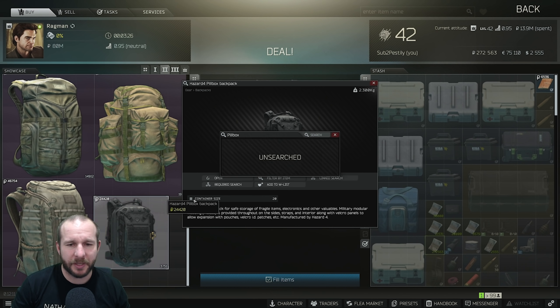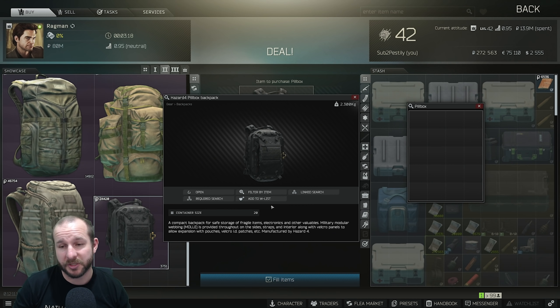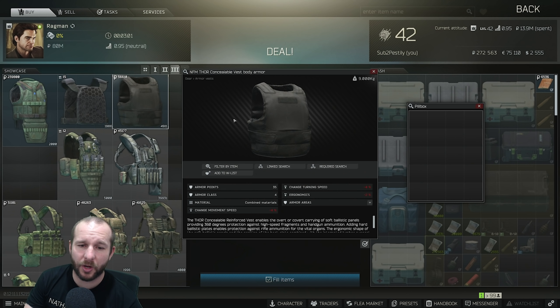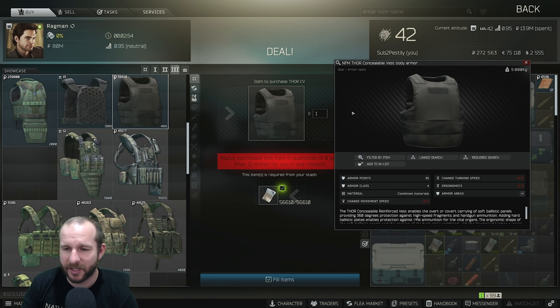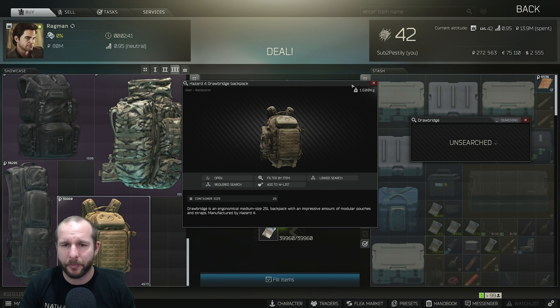There's a new backpack called the Pillbox Backpack — it's actually quite small in terms of room it takes up. You could put this inside a Berkut or a scav backpack to get extra squares. It holds the same as a scav backpack, but if you put one inside a scav backpack you'd have an extra row available. For Ragman Level 3, there's the new Thor armor — a Class 4 armor. I don't really think it's anything special; it doesn't have large durability and every time I've used it, it got destroyed really quickly. There is also a new Drawer Bridge Backpack — not the largest backpack, but it's an option.